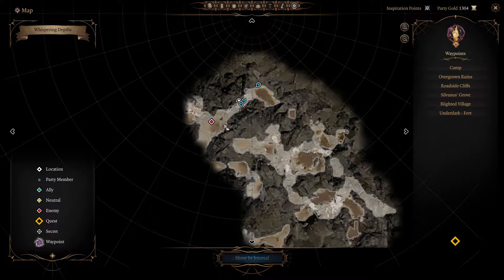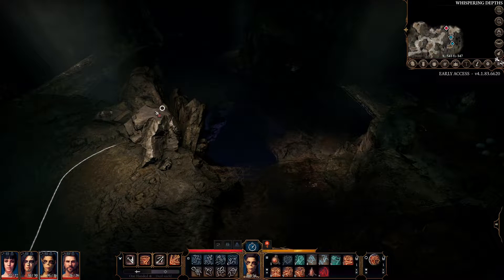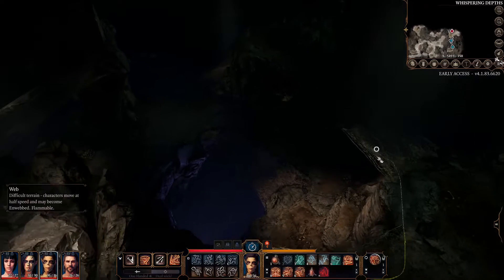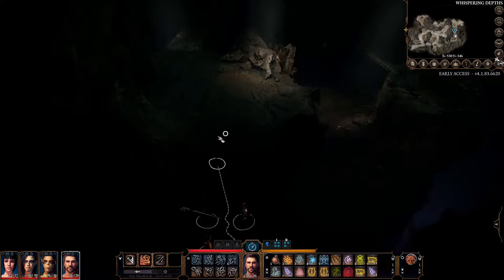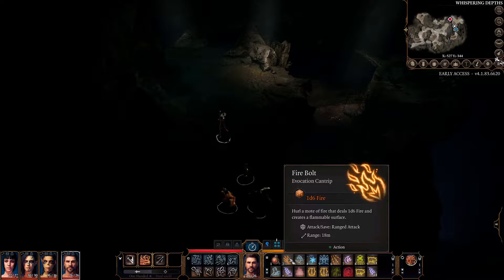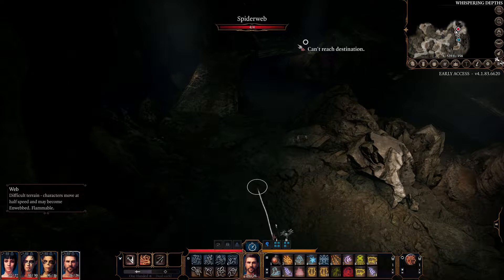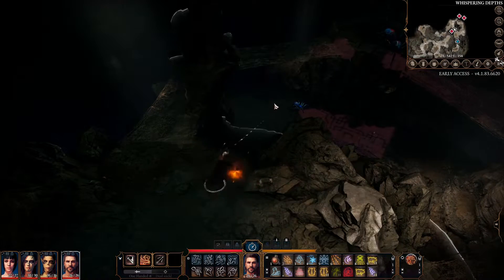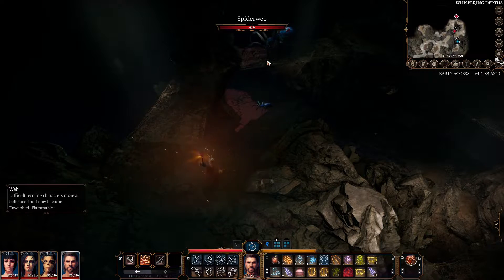We are now at the boss. She's running around on the webs — if you shoot and destroy a web when the spider is standing on it, she falls down and takes damage. She has a huge amount of HP. There are three spawn points where you need to kill the eggs, because otherwise the boss will hatch them and you cannot survive it. Be sure you're in hide mode, be sure Gale has the boots on. I'm using Scorching Ray, Misty Step, and Fire Bolt. The first thing we do is shoot the spider down if she's on the web — be quick, because she only does this once.